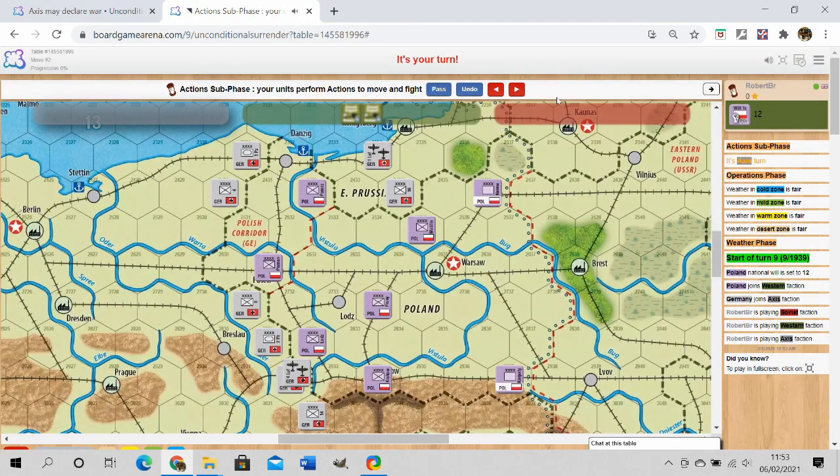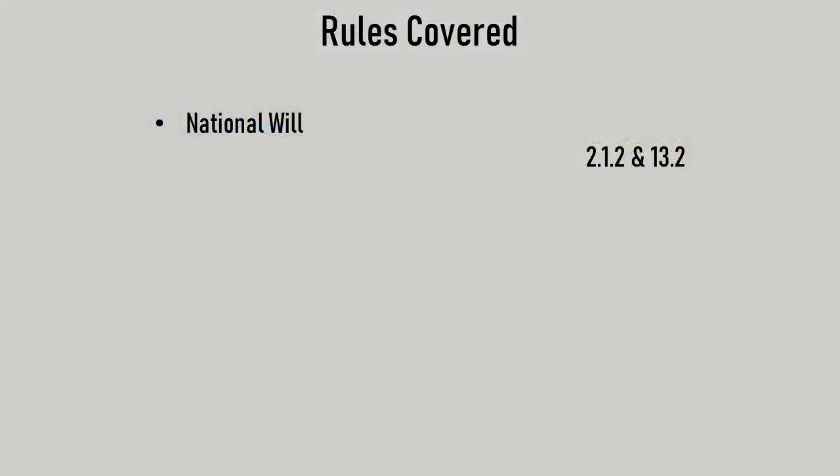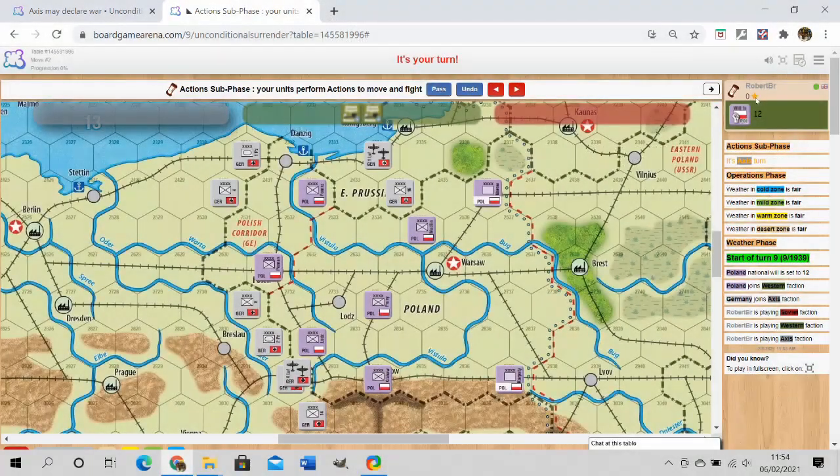Here is the initial setup for Poland 1939. We're going to cover a couple of key rules. First, the concept of national will and how you conquer a country. For Poland, national will is 12, located in the upper right corner. You drive it down to zero and occupy one of their cities to win. The game lasts only one actions sub-phase — the Germans move and do all their combats, and either they'll have reduced Poland to zero national will, or they'll have lost. These are the Polish units.